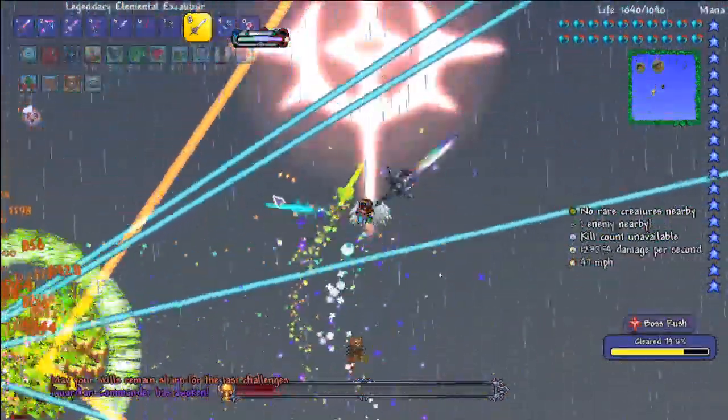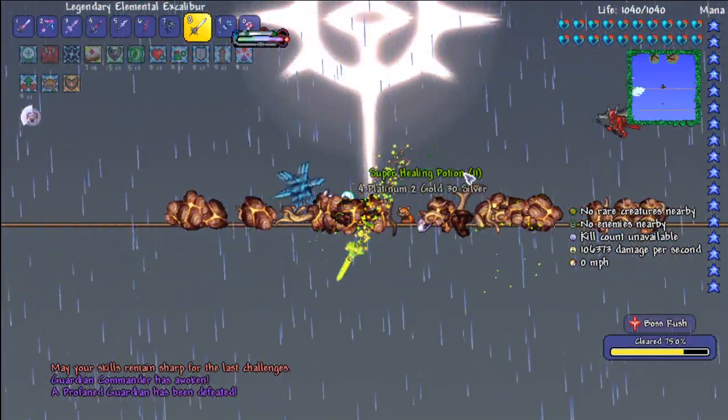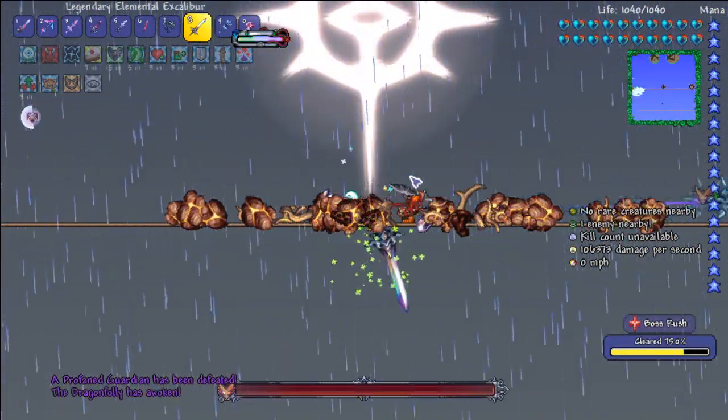If you are playing Calamity for the first time, Calamitas is not that hard — if you just know how to use your wings properly, you're fine. You get the Providence Guardian instantly there.